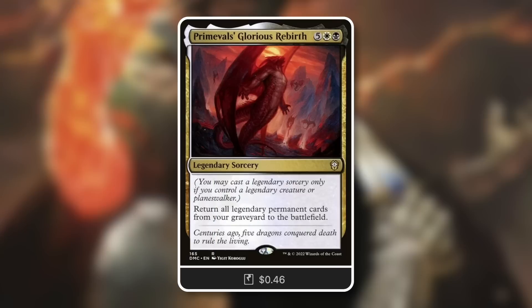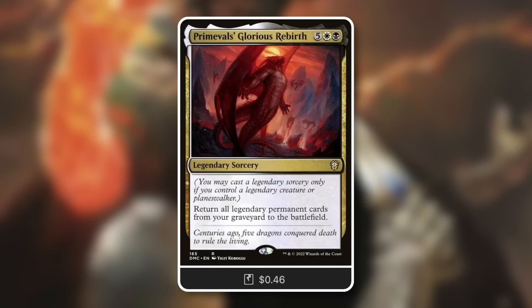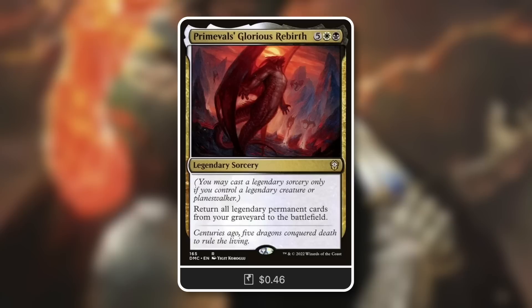We're going to start with a comparable-ish card: Primeval's Glorious Rebirth. This is one of — check me in the comments if I'm wrong — six legendary sorceries. We've got this one, then one of each color. I'm bringing up this one for a very specific reason: it's a legendary sorcery for seven mana.